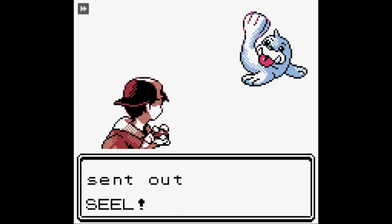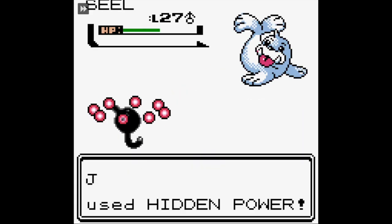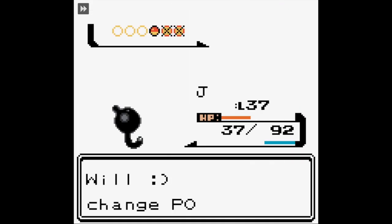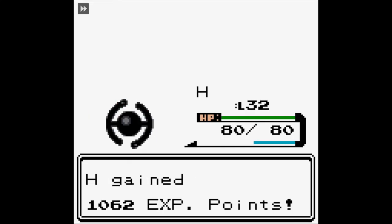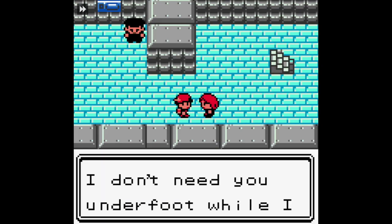And then we went and paid a visit to our old friend Pryce - the 7th Gym Leader, actually being challenged 7th for once. As you can tell by the levels, you can't really blame me for taking him on any earlier, because all of his Pokemon are weaker than Steel types. He is 7th - so save your comment. But yeah, we beat him, not that it matters. And then we receive the Glacier Badge.